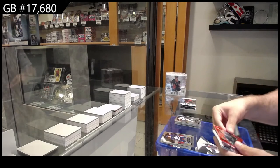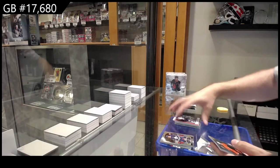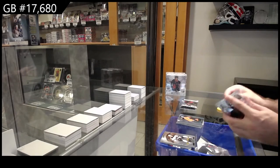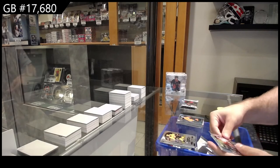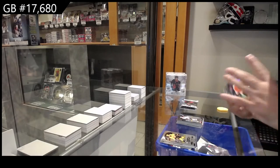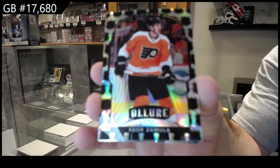Rookie of Velarde for the Kings, red rainbow of Lettinov for the Sharks, iced out of Gord for the Tampa Bay Lightning, short print Broberg for the Oilers, rookie of Karusha for the Hawks, and black rainbow number two of 17 for Philadelphia — Zamula.